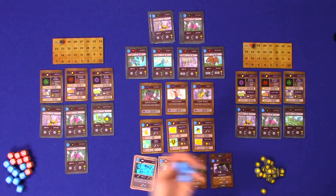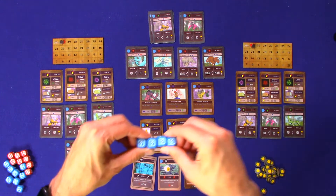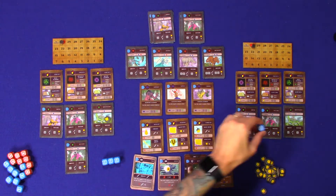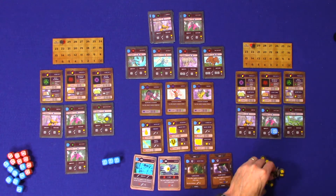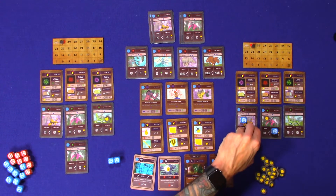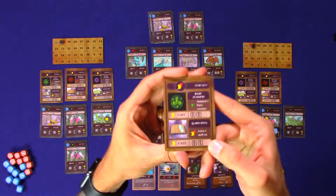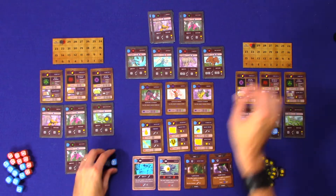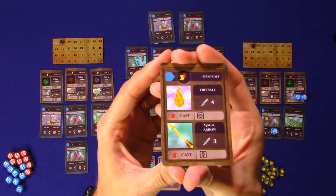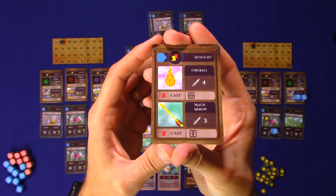Now if we come to player two, we'll roll their four dice — and they rolled four of the exact same icons. We'll use one on the Succubus to gain one defense and one on the Griffin to gain two defense. Then with the last two, I'll use this card to cast and learn one spell set — an attack spell set. This gives player two a fireball and a magic arrow to use on their next turn.